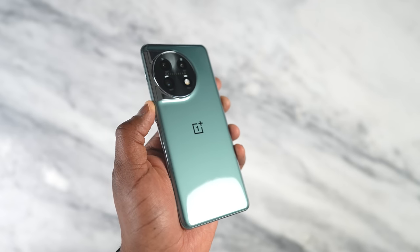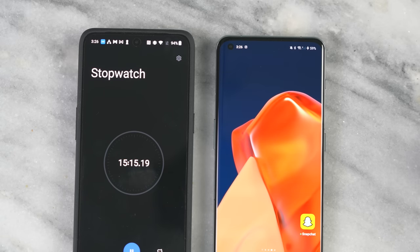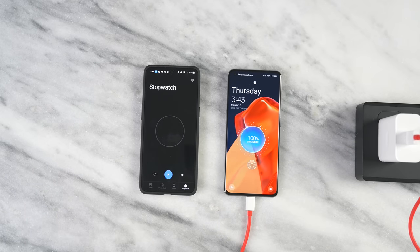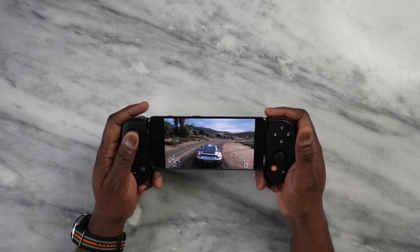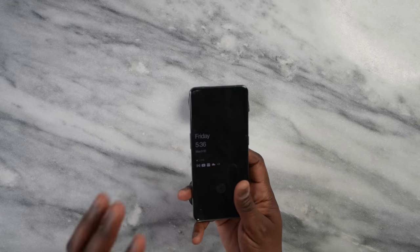The biggest benefit of the OnePlus 11 compared to the other devices is its charging — it charges from 0 to 100 in under 30 minutes, which is very impressive and adds to the gaming experience. It's also the most portable of all of them, whether you're gaming directly on screen or using a portable controller like the Backbone, which you can connect and start playing your games right away.